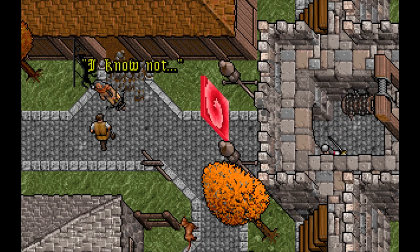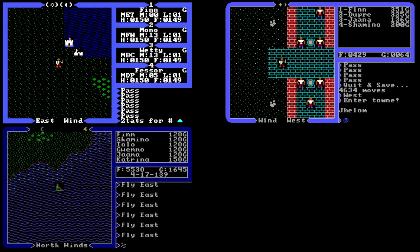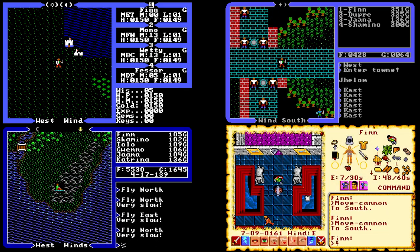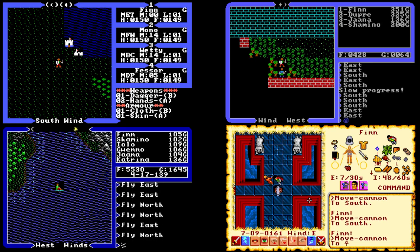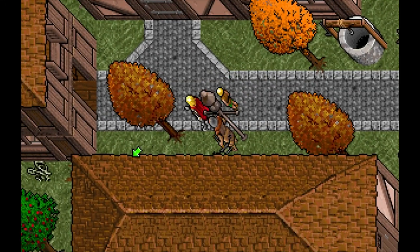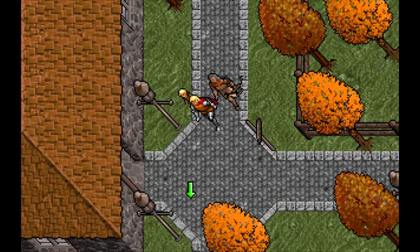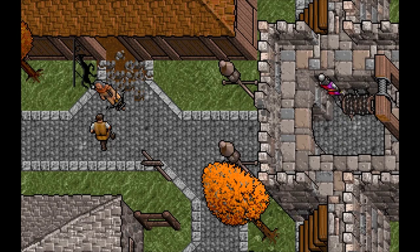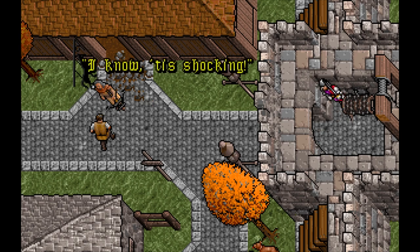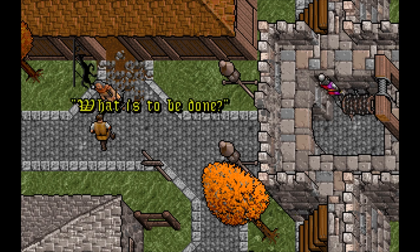The major change immediately evident is a complete overhaul of the user interface. Since Ultima 3 through Ultima 6, the UI followed a specific design: the game window on the left taking most screen space, with party and text parser windows on the right. This time, those are gone and the game world display takes the entirety of the screen. Conversations not involving you are shown via floating text above characters, allowing eavesdropping or ambient NPC dialogue without interrupting game flow.